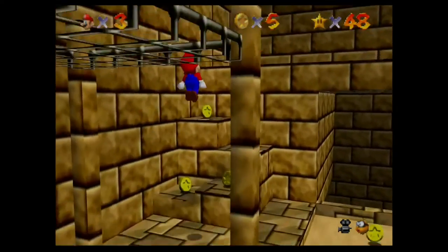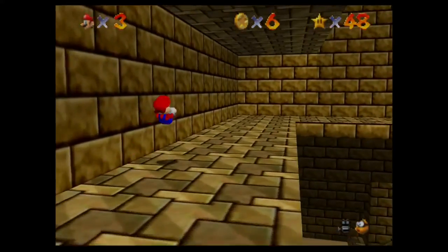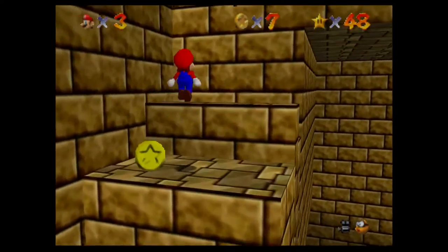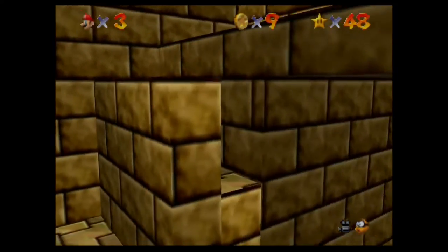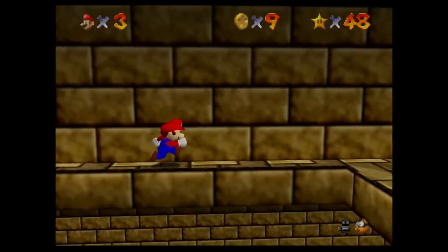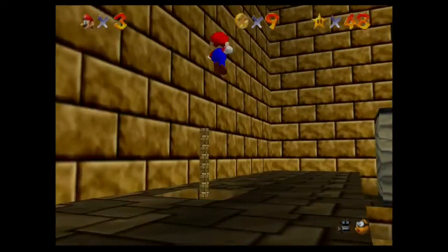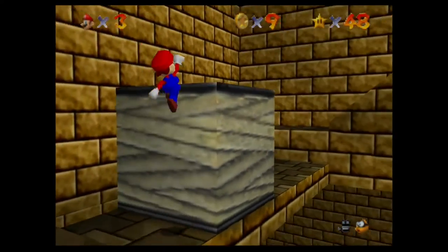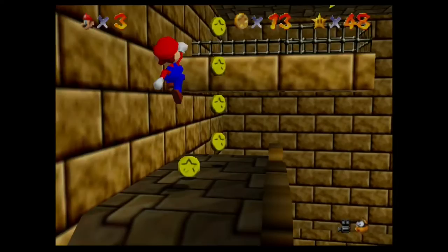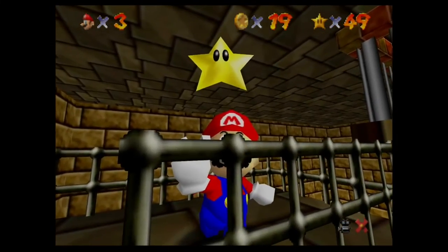Some people get stars out of order. Some people skip to different courses immediately. Like some people do Cool Cool Mountain as their second world. Some people do Star 5 in Bob-omb Battlefield by just shooting themselves out of the cannon over and over without the limb cap, so that they can get that as their fifth star. Everyone plays the game differently is what I'm trying to say. I'm just trying to show you guys how I do it.